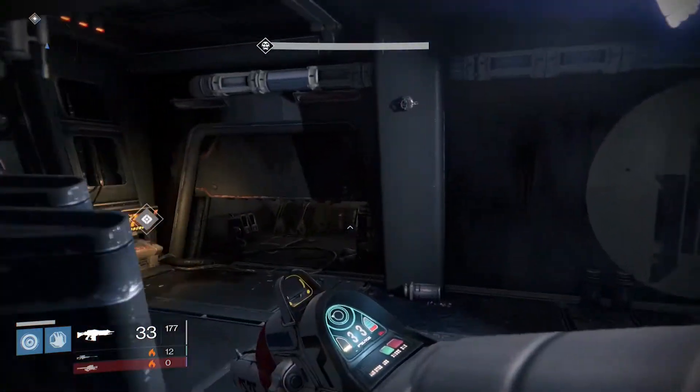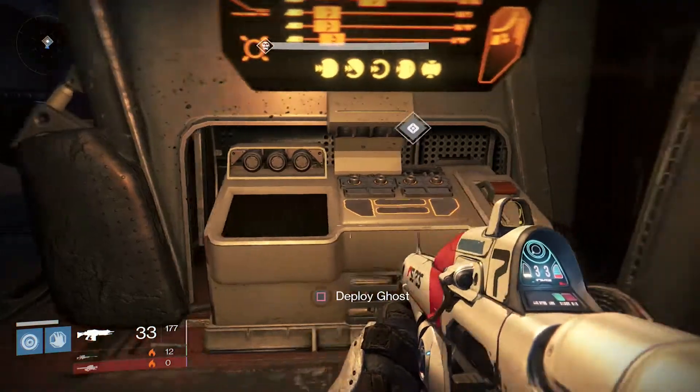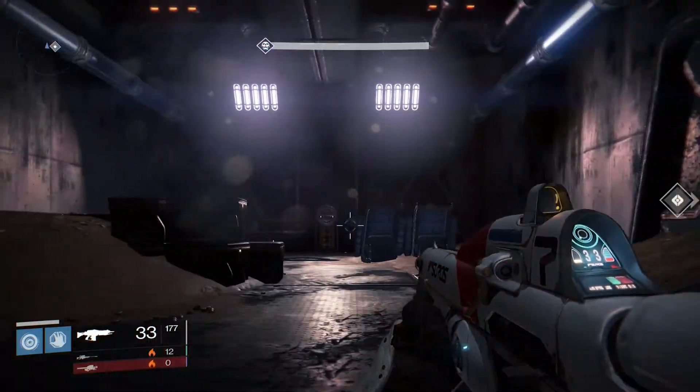Continue until you get to this point. Once you deploy the Ghost, the doors are going to open, and there's going to be a lot of Cabal right in front of you.